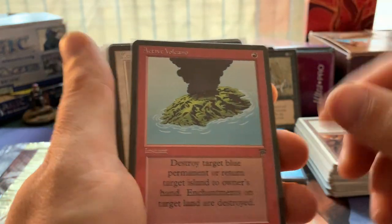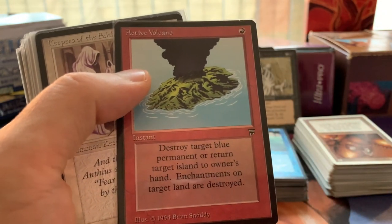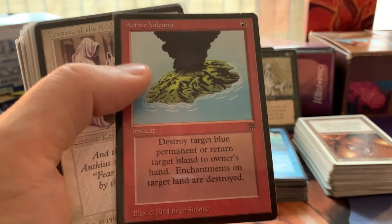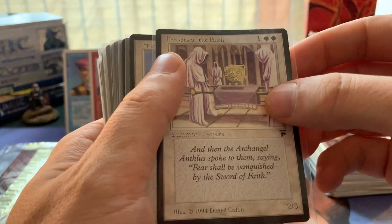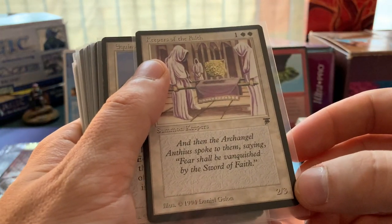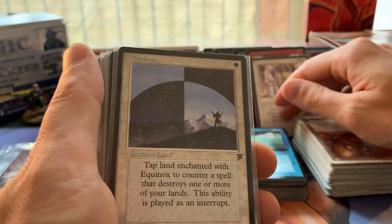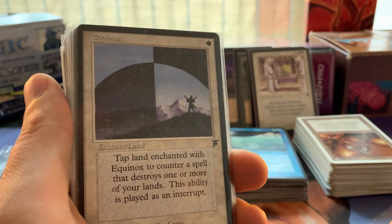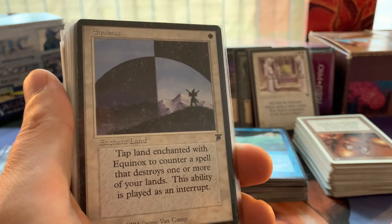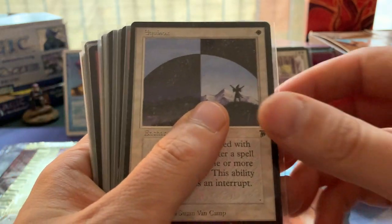The Walking Dead - the OG Walking Dead. It's not a zombie by the way, so you can play it in your zombie decks. That's a card from Legends. Active Volcano: destroy target blue permanent or return target island to its owner's hand - enchantments on target land are destroyed. Keepers of the Faith - just a vanilla 2/3. We've got the Equinox; I really like the art of Equinox. One white, enchant land: tap the land enchanted with Equinox to counter a spell that destroys one or more of your lands - played as an interrupt.